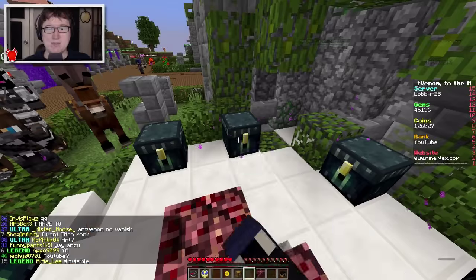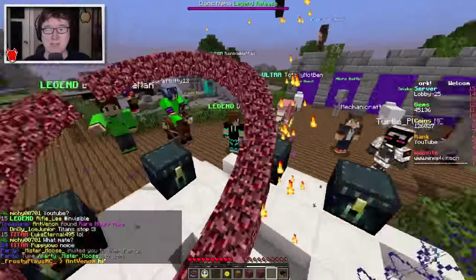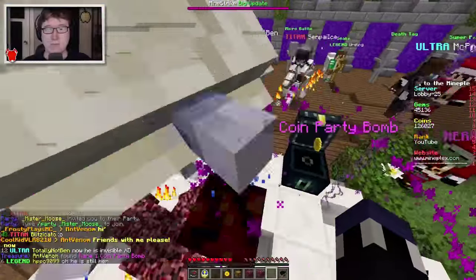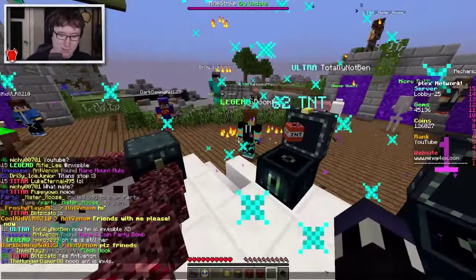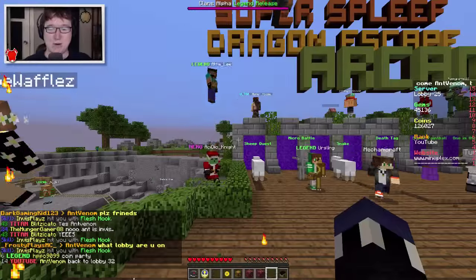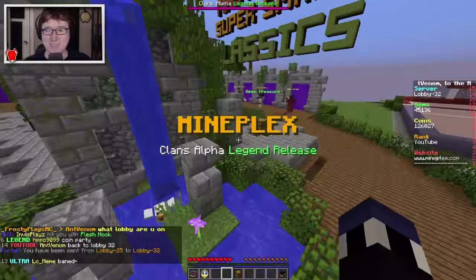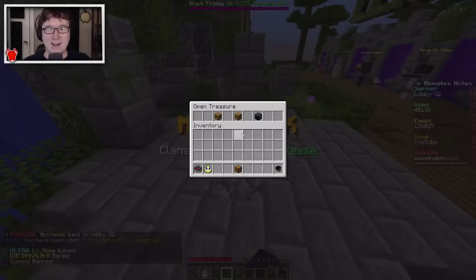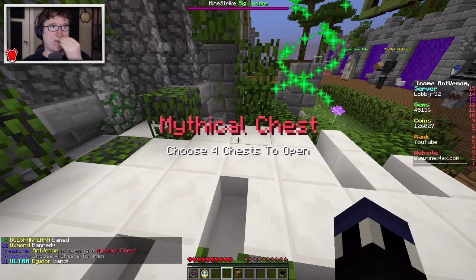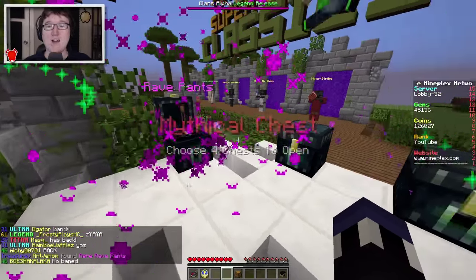I keep getting netherrack in my inventory - this needs to stop. One coin party bomb and back to lobby 32. Now I can see why things need to be disabled. We're down to 58, nearing the halfway point. We got a rare rave pants! Let's see if we can get two rares in one - I bet you could get two legendaries. That would be cool.